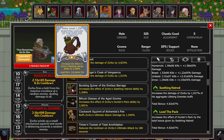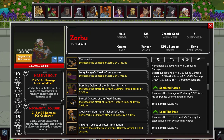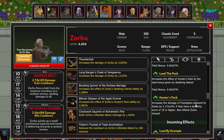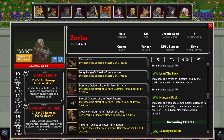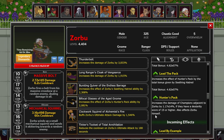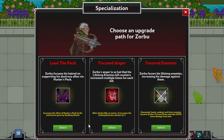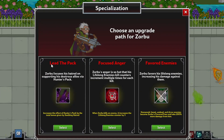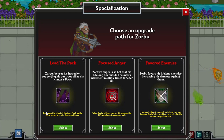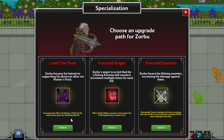With his first specialization choice, it will also scale up his next formation ability, Hunter's Pack. With this he will increase the damage of everyone adjacent to him with a dexterity of 15 or higher, but he will also increase his own damage with it. The specialization Lead the Pack will increase Hunter's Pack multiplicatively by Seething Hatred's bonus, making everything one nice tight package.